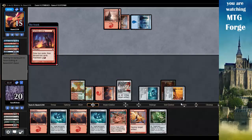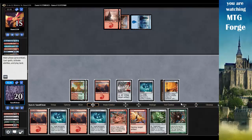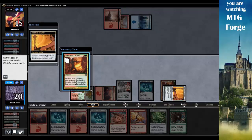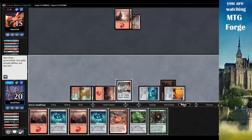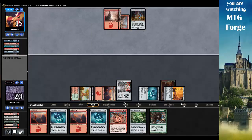Opponent plays Faithless Looting again, discards Think Twice and Dream Twist. Come on Splinter! Ancient Stirrings. We tap the Isochron and pay to destroy target artifact - oh no, I misplayed that. Luckily I didn't have to destroy my own artifact, and luckily I had Smash to Smithereens in hand. I think I forgot to play a land there too - that's awful.